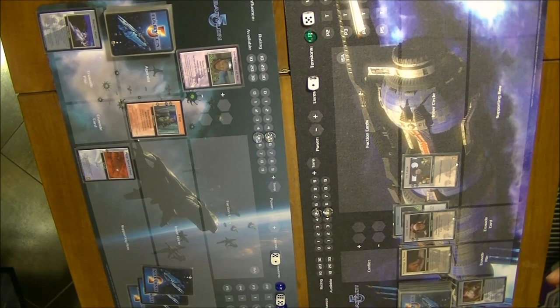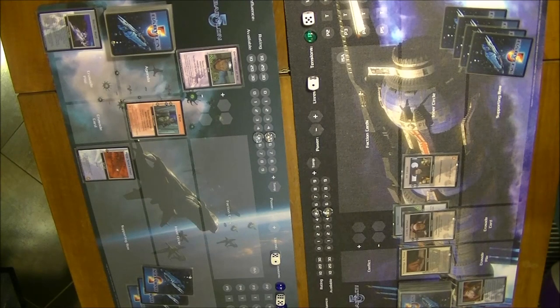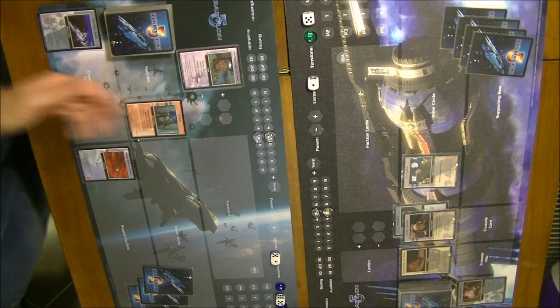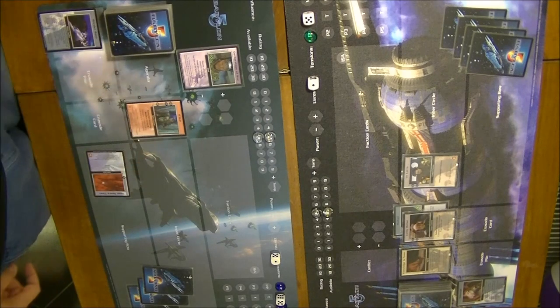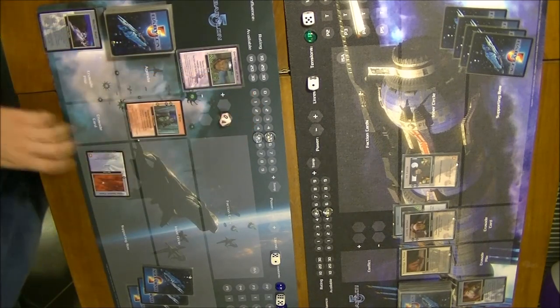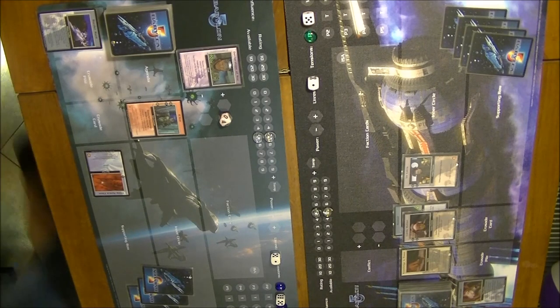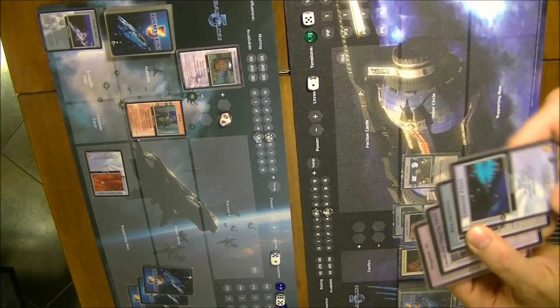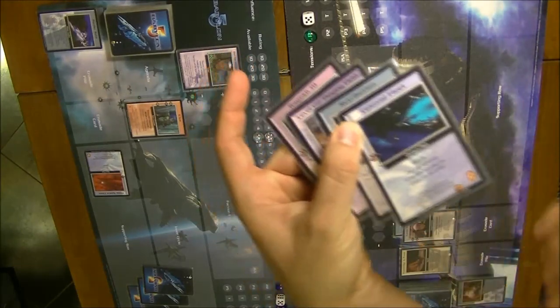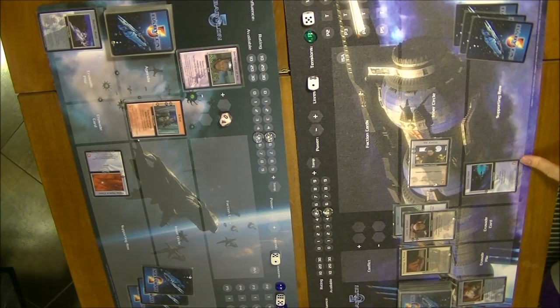The Centauri player passes for the first round of actions to see what the Narn will do and to not reveal his Colonial Fleet. The Narn player supports the war conflict by rotating Deep Space Fleet and applying 4 military. The Centauri player then sees this is happening and rotates Virkoto to sponsor the Colonial Fleet, paying 4 influence — leaving only 1 influence for the remainder of the turn.